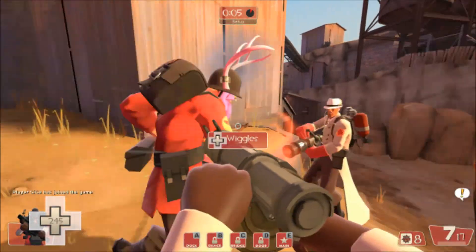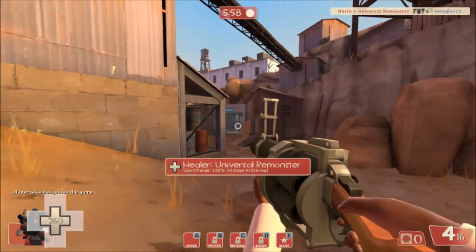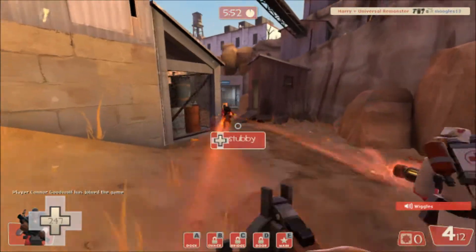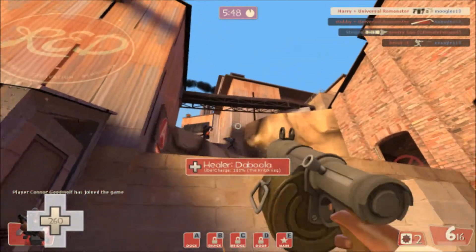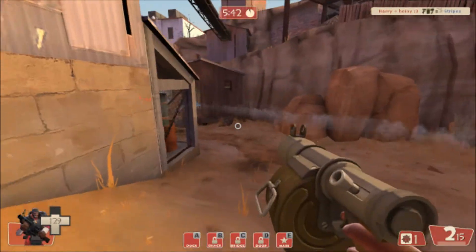I'd click on a server with an interesting name, like XXXClan, sure let's do this server. And then I get into Steel and I'm like, what the fuck is this? Since when do my control points have little things on them, and what does the star mean? Some of it's pretty intuitive — if they cap the star, they win, and if they have a lock on it, that doesn't work. But then they have all these labels: Dock, Select, Door, Main — what is that stuff? It's so weird when you're first trying it out.